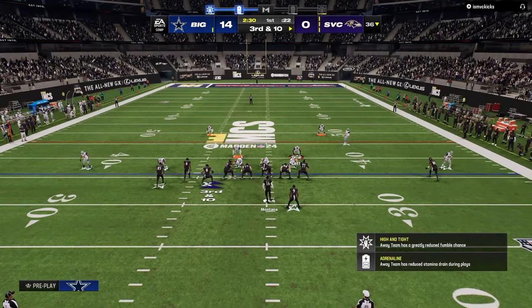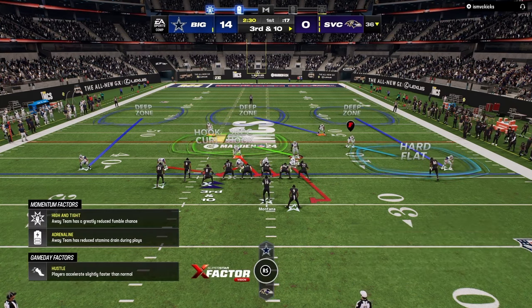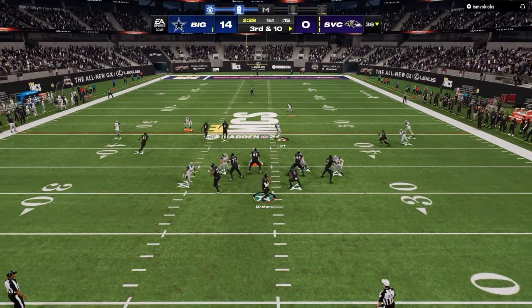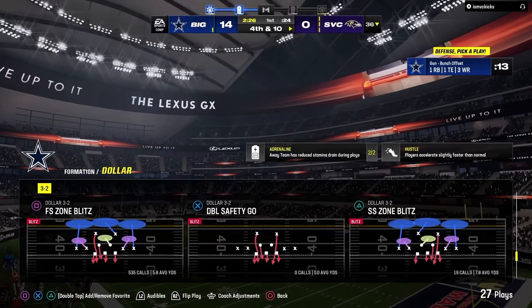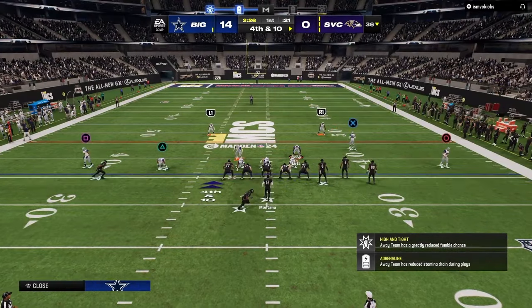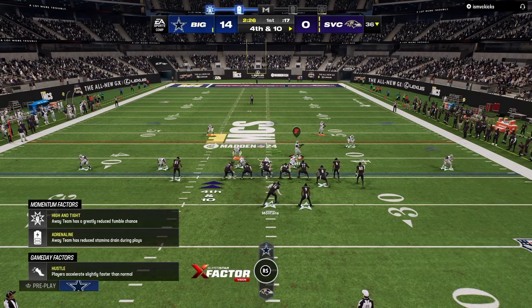Throughout this game, my main defensive look is to press the defense, then back off the slot corner on the right. We either send three, send four, or send five out of that look. Every now and then I'll send a DB fire two from the same basic look. The main thing changing in behind this is just how I'm adapting the coverage based off of where he's trying to attack.